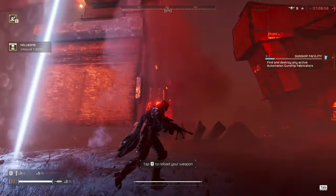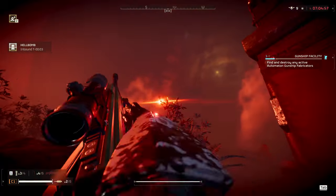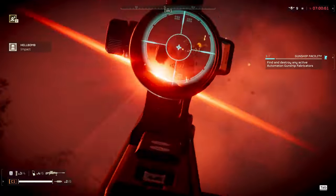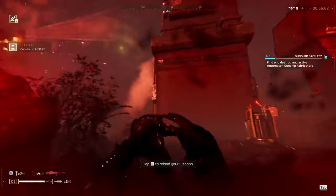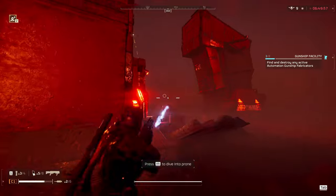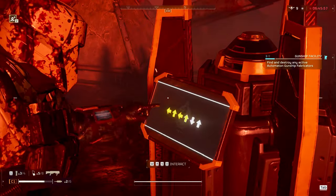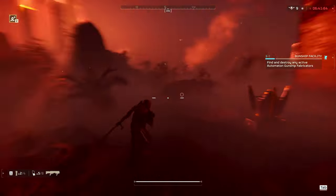I throw down the next Hell Bomb to deal with the other gunship factory. I blow up the first one, but there's still another — told you one Hell Bomb wouldn't kill both. We just have to do the hard work and take them both out individually. We clear the last enemies, activate the Hell Bomb, and haul ass out of there.